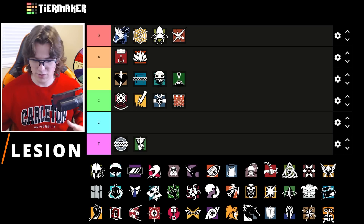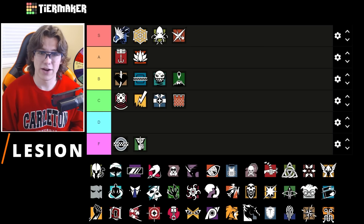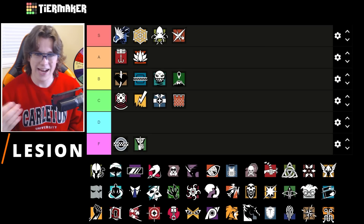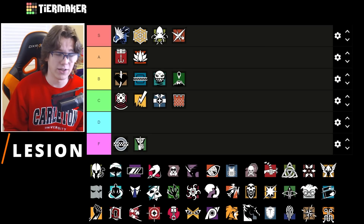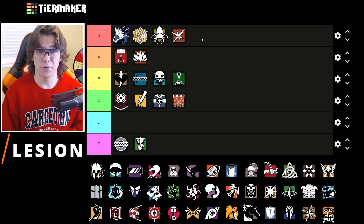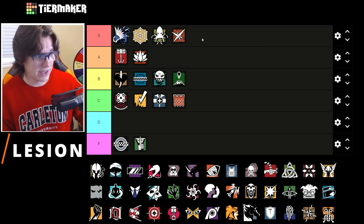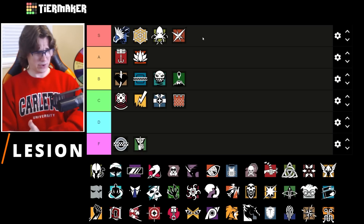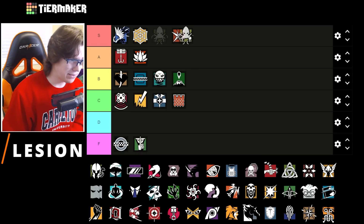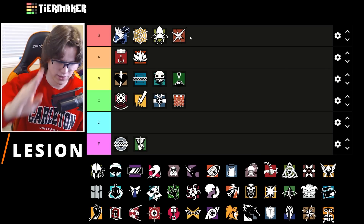Lesion is an S tier pick on coastline because there is a lot of pinching going on from attackers, with people coming in from different areas you probably can't hold all super effectively. The extra info from Lesion is going to get you by and be very very helpful. This map isn't super utility heavy — it's very info heavy — and Lesion's gun is also going to blast people apart. Very good pick on this map, maybe even above Alibi — though lower than Alibi because Alibi has the Bailiff shotgun.